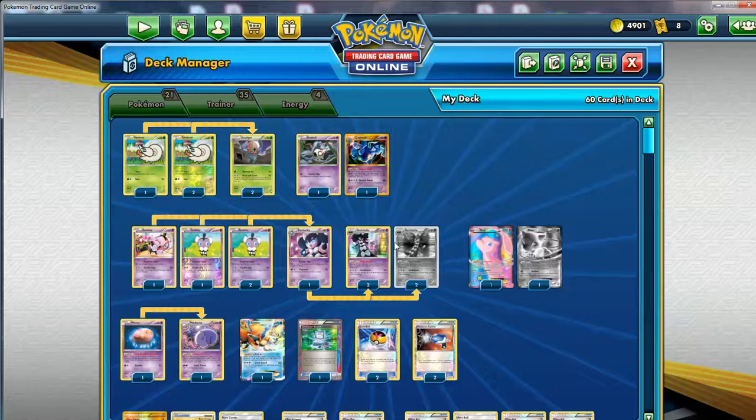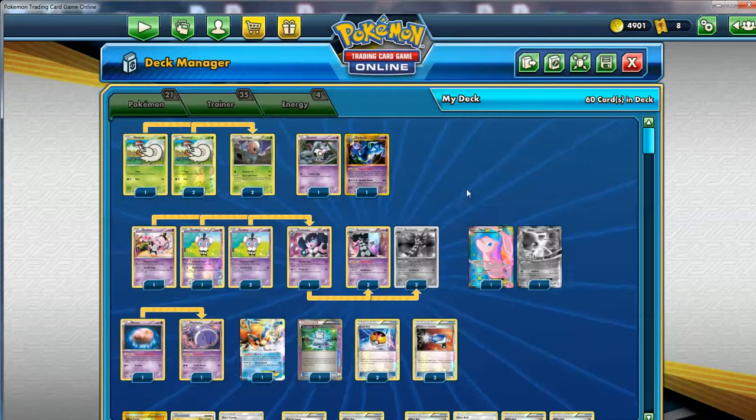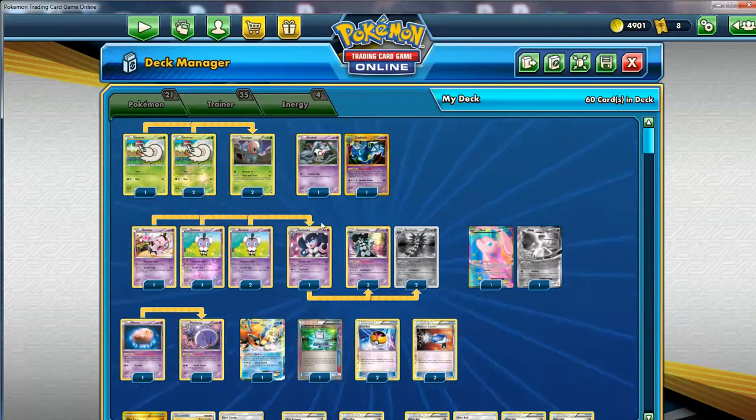Maxing out the Gothitelle. You're not going to use its attack, Mad Kinesis, which needs Psychic Energies to boost the damage. You're not going to use it - you only have 4 Double Colorless Energies.